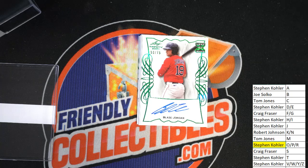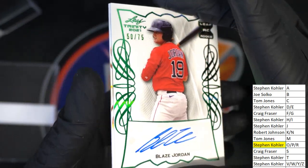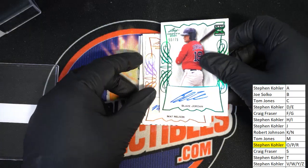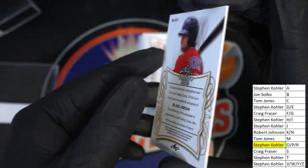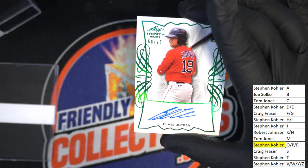Blaze Jordan — oh, great one there Joe! Blaze Jordan is a big name and I have come through. B for Blaze — there it is, 50 of 75. I know Joe loves the Red Sox so I know they'll love this rookie card. So Stevie K has D and O anyway, if it was a D. There's a Blaze Jordan, Joe.